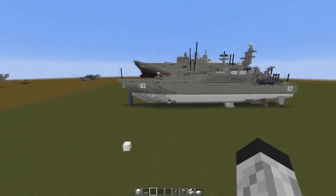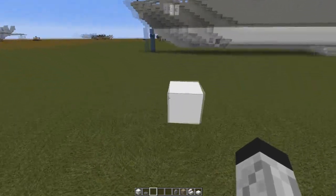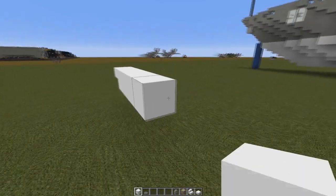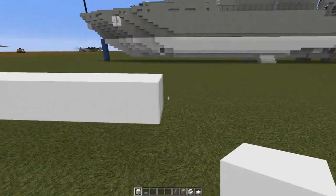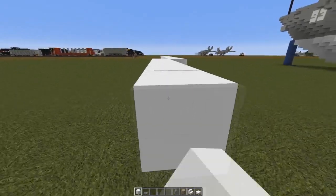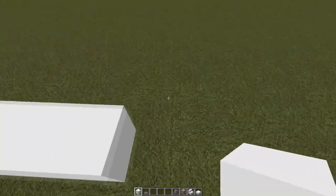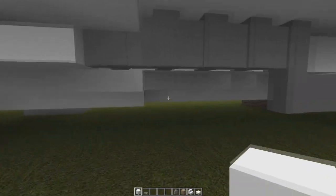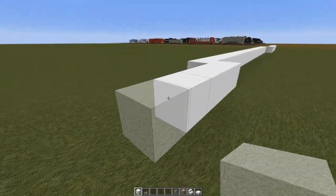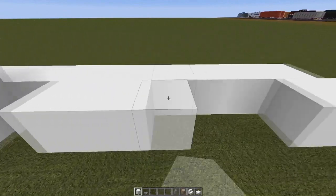For this first section — the black layer — I've done it in white for the purpose of this tutorial. We're going to put a slab and then a block behind it, go back 11 blocks: 2, 4, 6, 8, 10, 11. Then go out by one and go back 26: 2, 4, 6, 8, 10, 12, 14, 16, 18, 20, 22, 24, 26. Then go in by six: 1, 2, 3, 4, 5, 6. Fill in between here.